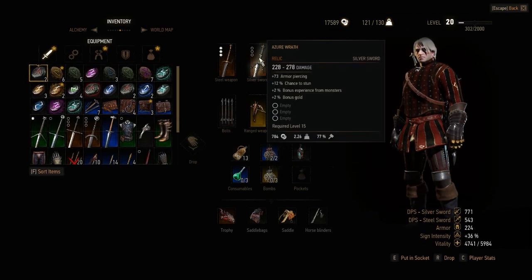It is a relic silver sword. Damage is between 228 and 278, it has 73 armor piercing, 12% chance to stun, 2% bonus experience from monsters and 2% bonus gold. It also comes with 3 empty sockets for your rune stones.